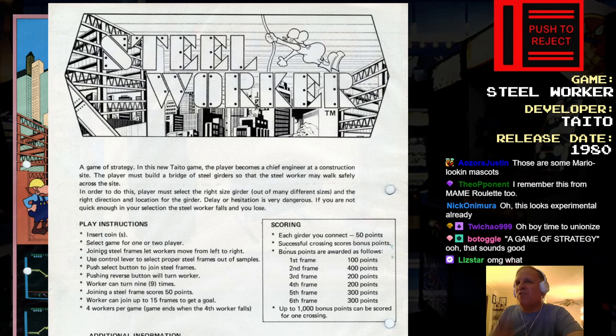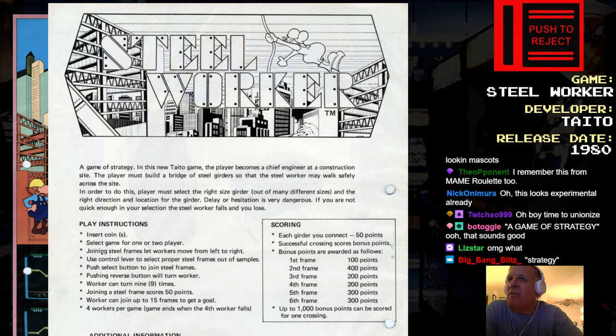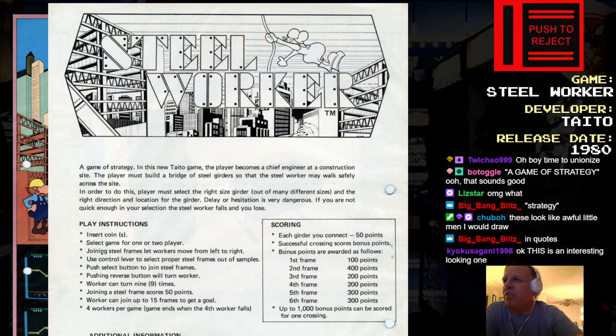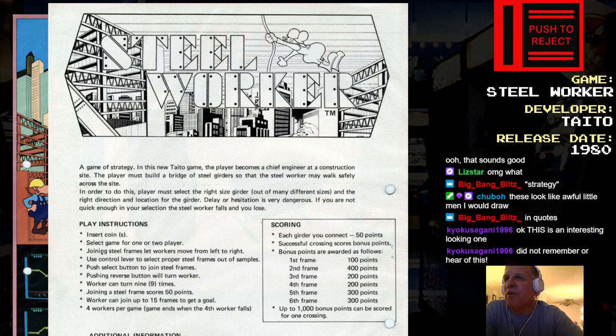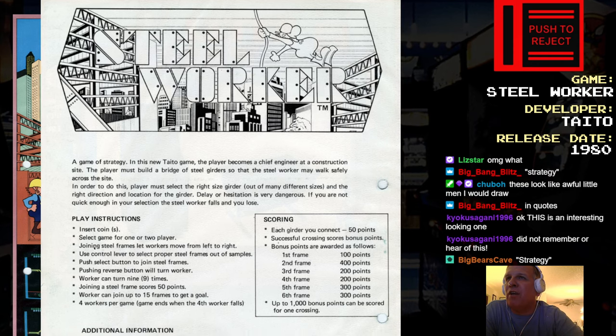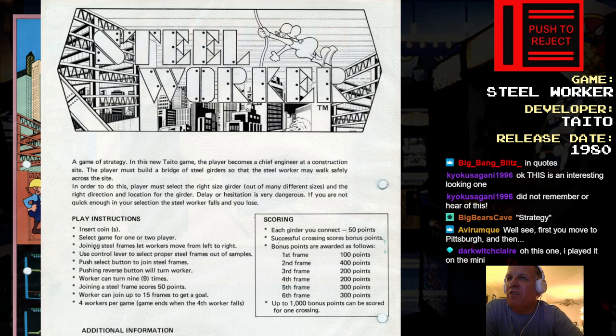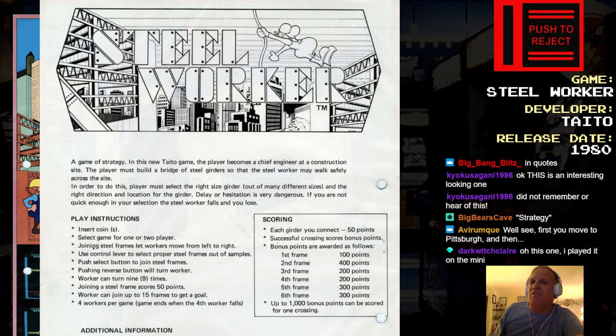Steelworker. It's a game of strategy, so you know I'm fucked. In this new title game, the player becomes a chief engineer at a construction site. The player must build a bridge of steel girders so that the Steelworker may walk safely across the site. The player must select the right size girder out of many different sizes in the right directions and location. Delay or hesitation is very dangerous. If you're not quick enough in your selection, the Steelworker falls and you lose.